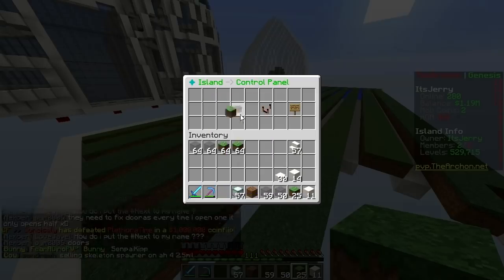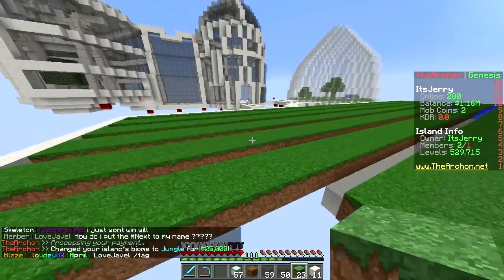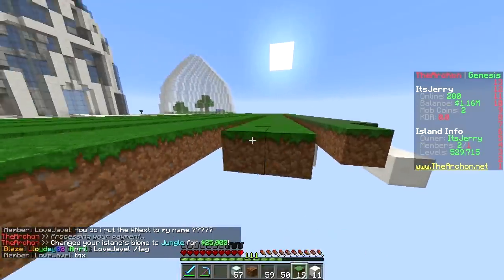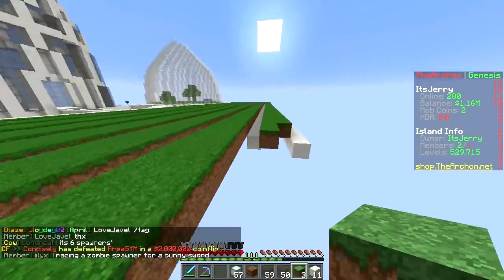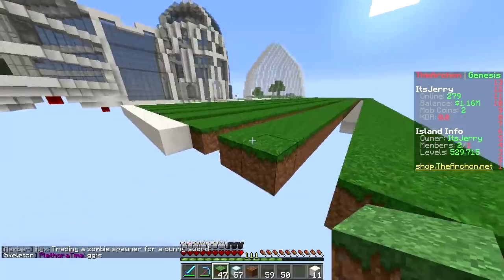I'm going to change the biome of our island to jungle — boom! Oh yeah, the grass is turning green. Wow, it's so bright and green, that's what we like. Very important for YouTube thumbnails — lots of colors, bump up the contrast. The more colors, the more views.